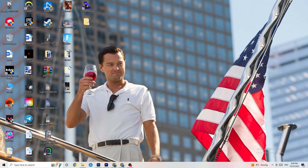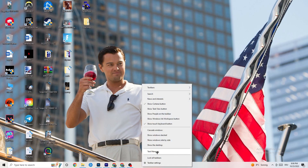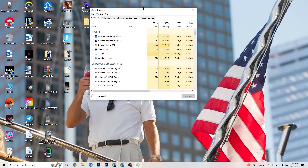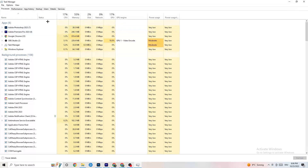The next step is to go to your taskbar, right-click it, and open Task Manager. You'll see every single program currently running. Go to the top and click on Processes, where you can see CPU usage, memory usage, GPU, network, and more.